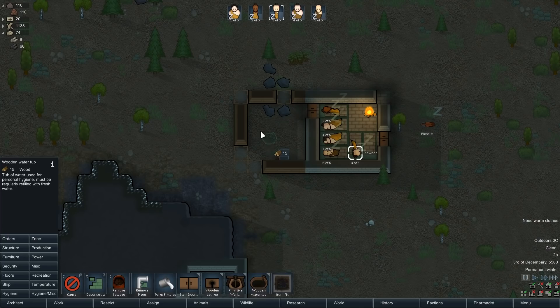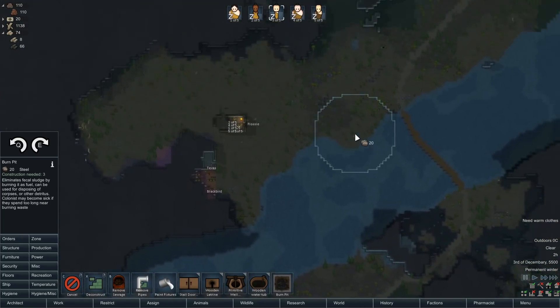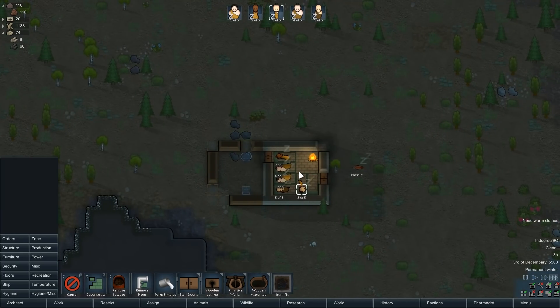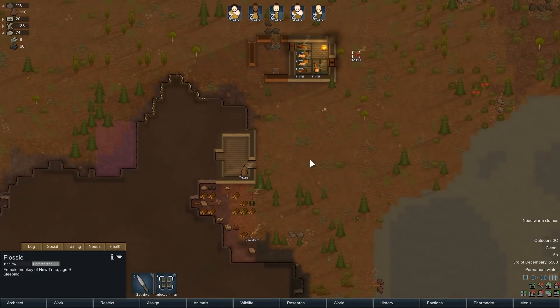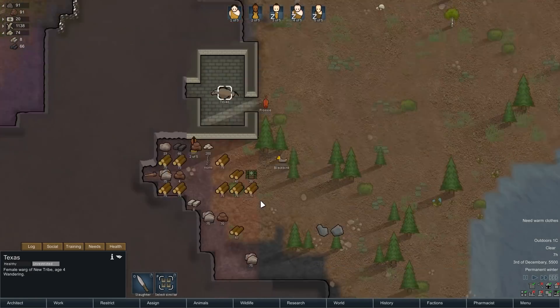A wash tub — put that on the other side, I guess. And we're going to need a burn pit. That's probably a radius of fecal contamination, so let's put that up here. That's an area where you don't want to be. I'm thinking I'm probably not going to need the Yorkie or the monkey, but I'm definitely going to keep Texas. He just ate an entire rat. They're washing — that's cute, I like it.